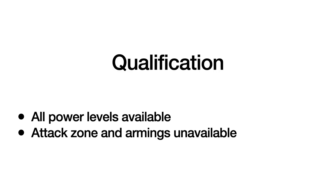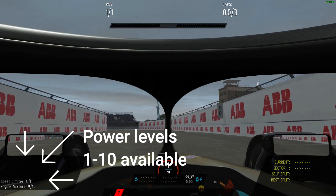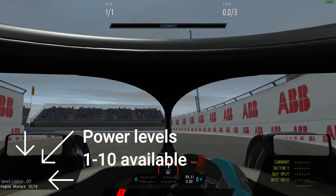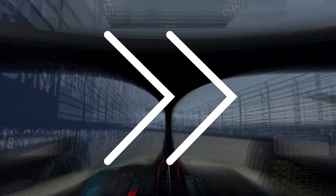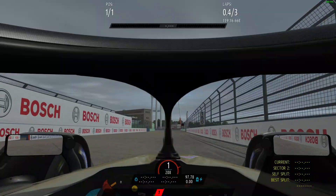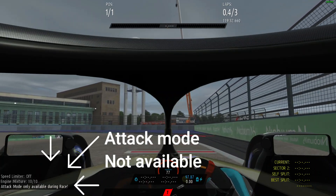In a qualification session all power levels are available. However, attack zone and armings are unavailable. As you can see I am again toggling all available power levels. Fast forward to the attack zone — the attack zone in qualification is disactivated and not available.